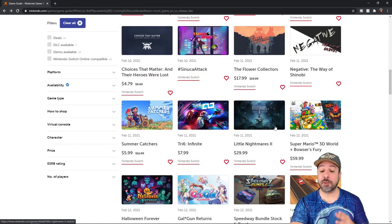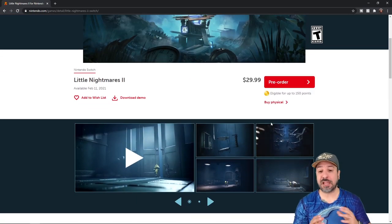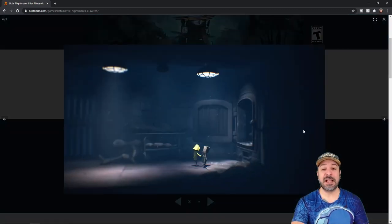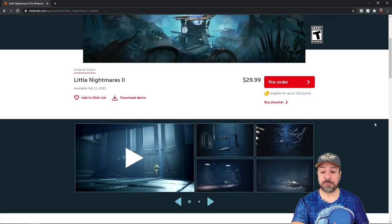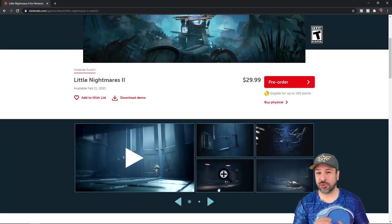For the next game, we're jumping a week ahead to February 11th, and that will be Little Nightmares 2. If you didn't play the first one, it's a puzzle platformer set in a really creepy environment where you play childlike characters. If you're a fan of creepy horror-type gameplay, this is definitely going to be a game for you. Little Nightmares 1 was very well received. I personally enjoyed it, though I found the controls to be somewhat iffy at times due to responsiveness issues. If they managed to tighten that up for Little Nightmares 2 and add in the same type of spooky original content, this is going to be a really solid game.